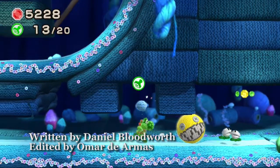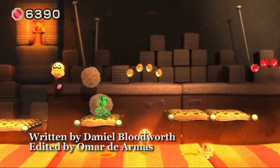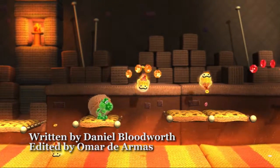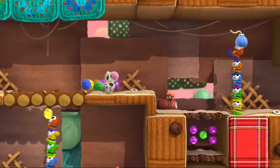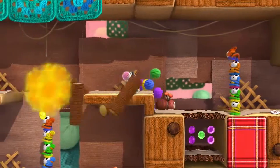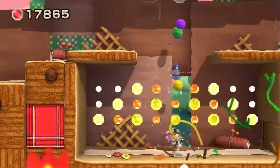In 2010, Nintendo and developer Goodfeel introduced Kirby's Epic Yarn, presenting a game that looked convincingly hand-spun with gameplay inspired by the distinct visuals. Five years later, the team is back, knitting together a more developed style with Yoshi in the lead.